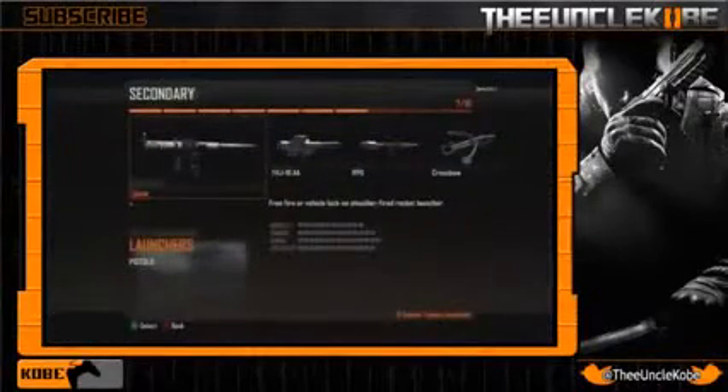Starting off we have the SMAW, which was in MW3. It is a rocket launcher, so it is gonna have that lower mobility rate identical to that of the LMGs, and that'll be true for all three of the rocket launchers in this game. It has solid stats across damage, range, and accuracy. But what obviously sets this gun apart is the ability to be either a vehicle lock-on or a free-fire launcher, so you are gonna have that ability to effectively kill enemies or take out enemy air support. As of right now you only get a single rocket, but I still think it's gonna be an awesome launcher to use because it will fit any play style.